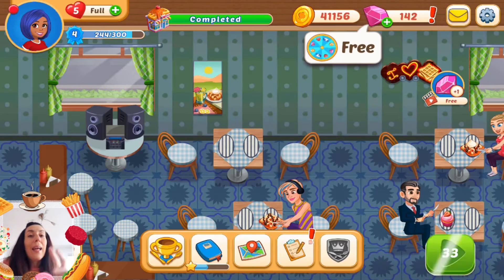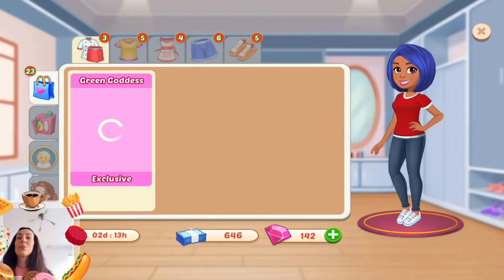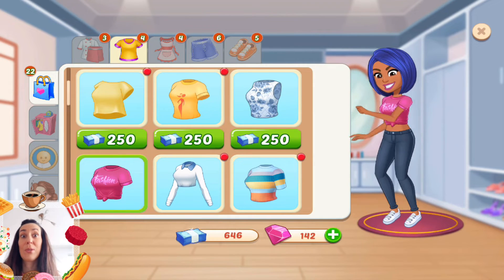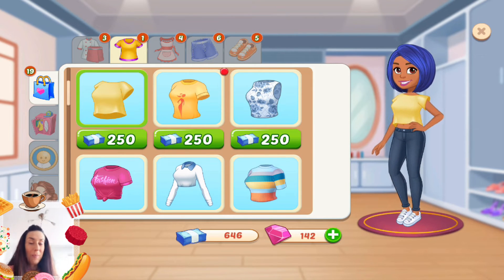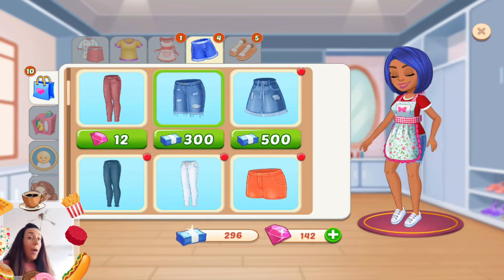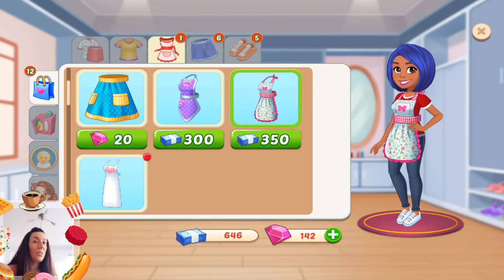Next thing, we need to play a little bit more in order to unlock the dresses, which is the major thing, and that's what we have in the beginning. I think later another one will be unlocked, which I'm so excited for, but for now we have our shoes, pants, aprons — which I'm really liking this one with the roses, so I'm gonna buy it right away.